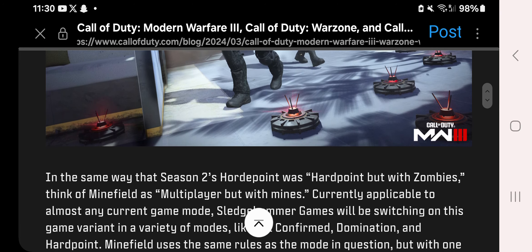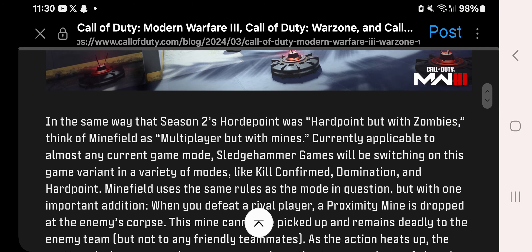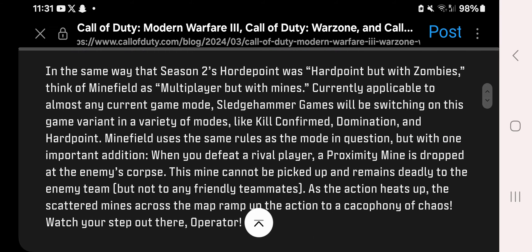Minefield — think of it as multiplayer but with mines. In the same way that Season 2's Horde Point was Hardpoint with zombies, Minefield applies to almost any current game mode. Sledgehammer will be switching it on across a variety of modes, confirmed for Domination and Hardpoint. When you defeat a viable player, a proximity mine is dropped at the enemy's corpse. This mine cannot be picked up and remains deadly to the enemy team but not to teammates. As the action heats up, scattering mines across the map ramp up the chaos.